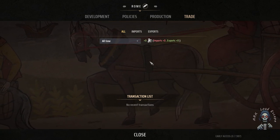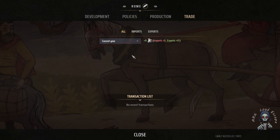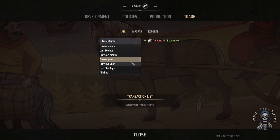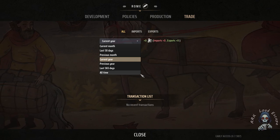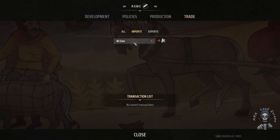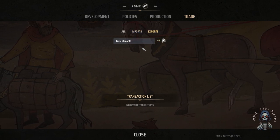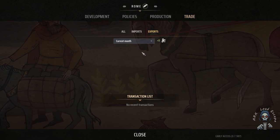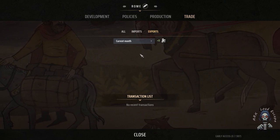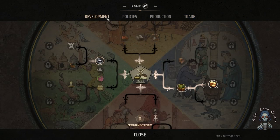There is much more to check in the trading overview. We can track our imports and exports by time — this year, the full time, or the last 30 days — there are many options to check that list. We can also check what items we imported and what we exported and sold outside. That lets us control our business in this village. It's really nice options, and thank you developer for that.